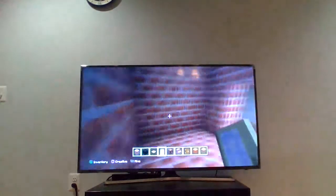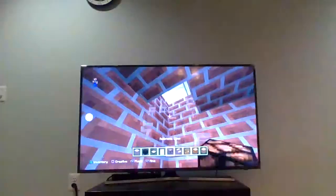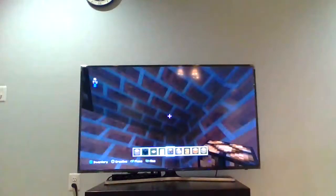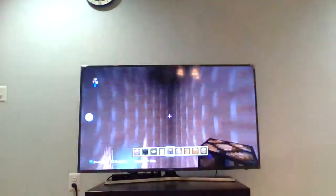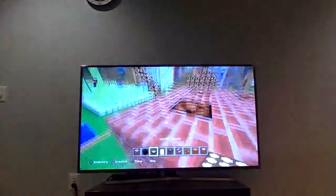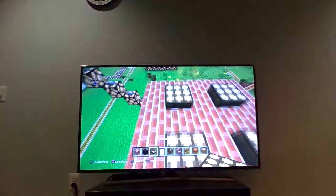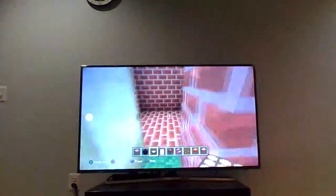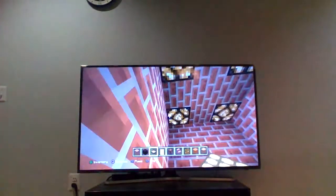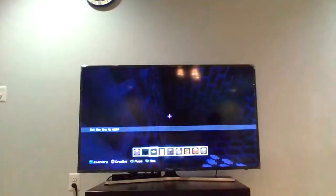I'll place redstone lamps — one there, one there, one there — in all the corners. Then go to the door and put daylight sensors on the door, and bam! The inside should be lit now.